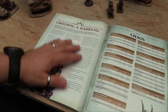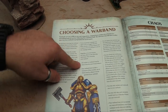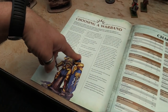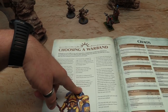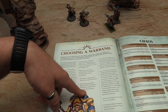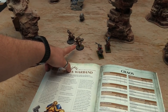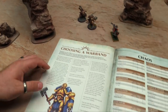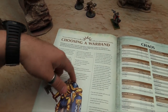And then choosing warband stuff. You have 25 renown to begin with. All models have to be from the same Grand Alliance, but you can mix all the keywords. Your warband must include a minimum of three models, which is funny because neither of us have done that. I actually don't think it's possible for me to do that unless I take somebody who's not a Stormcast Eternal.